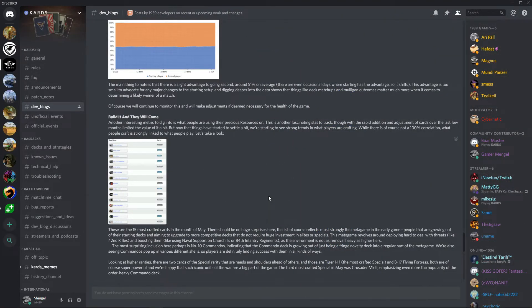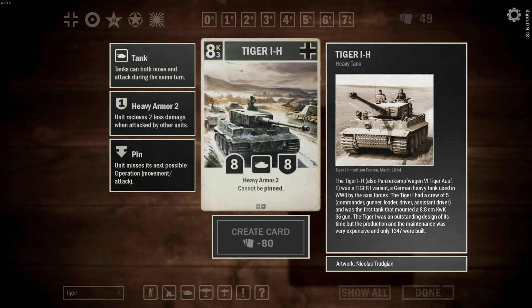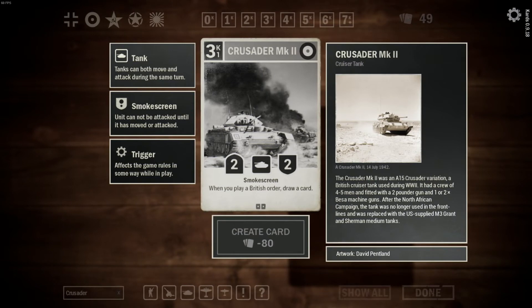Looking at higher rarities, two special-rarity cards are ahead of the others. The Tiger 1H is the most crafted special, and the B-17 Flying Fortress is second — both are super powerful and iconic units of the war. The third most crafted special in May was the Crusader MK2, emphasizing even more the popularity of the order-heavy or commando deck.